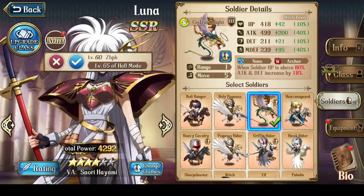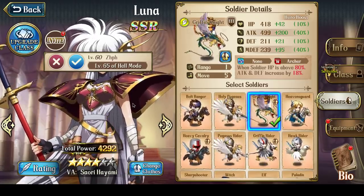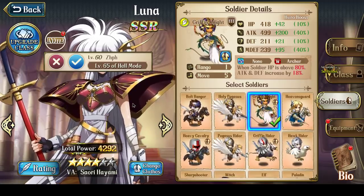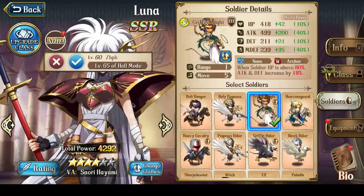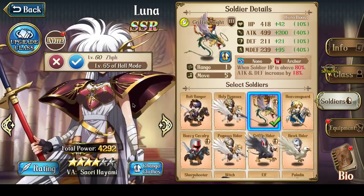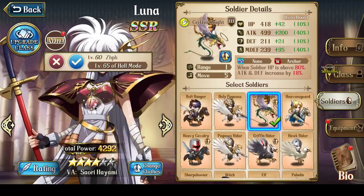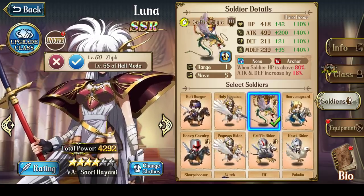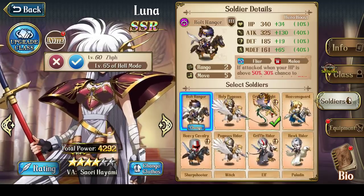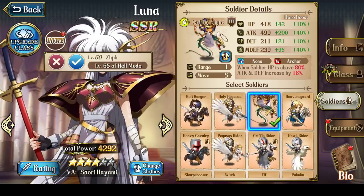There's one thing you really do need to be aware of. If you're using Ullur's Bow with Griffin Knight soldiers, your big vulnerability is actually auto-battling. Because in auto-battle, units like to attack at maximum range, so Luna will always attack at 3 range, which means the Griffin Knights never actually participate in the fight. So if you ever auto-battle, switch her over to Bolt Rangers. Otherwise, use Griffin Knights for Luna.